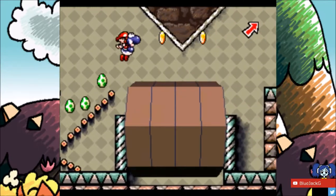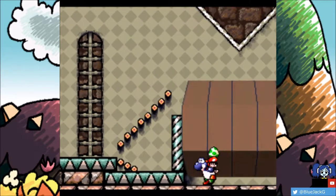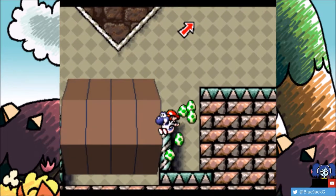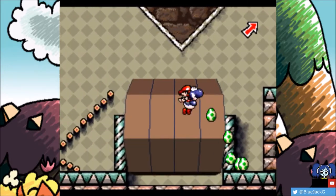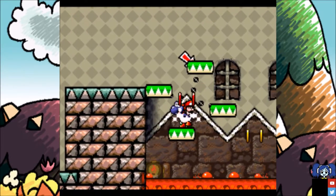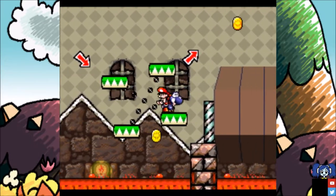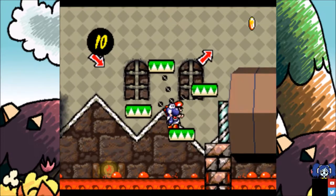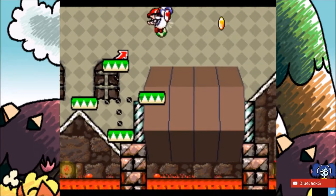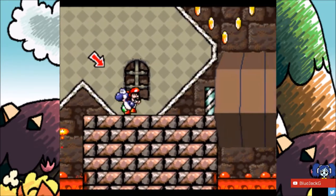There is a lot to explore here, so let's get started. There are two coins here. These platforms behave really weird — it's like 3D and stuff, it's awesome, but I sometimes have a hard time going up those things. We see those things back from previous levels.